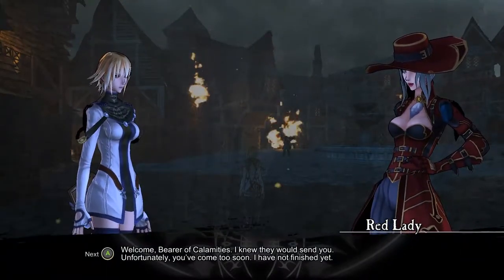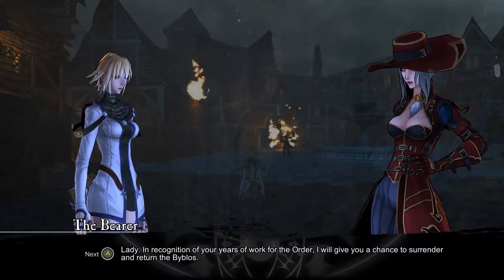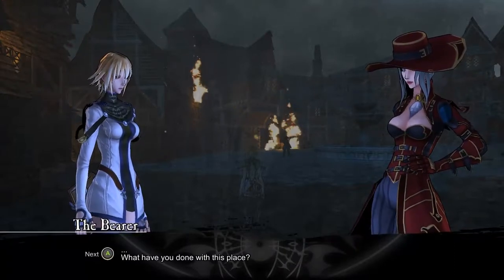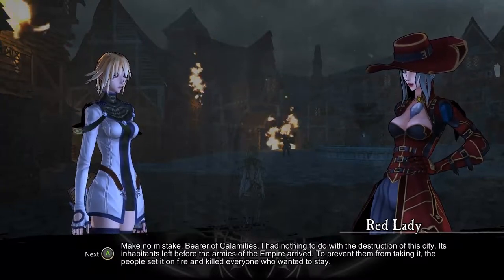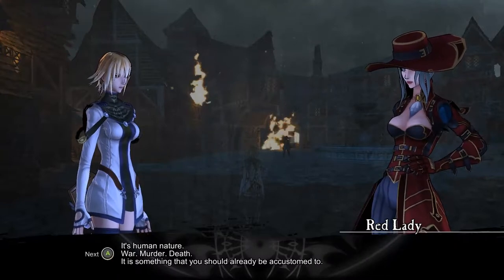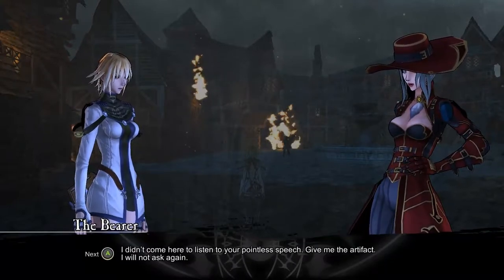In recognition of your years of work for the Order, I will give you a chance to surrender and return the artifact. As pragmatic as ever - I didn't expect a greeting from you. What have you done with this place? Make no mistake, Bearer of Calamities, I had nothing to do with the destruction here. There is the Holy Empire of Abel that is fractured. The ruling dynasty, which has been in power since the Empire's foundation, no longer rules due to various circumstances, and that has caused the Empire to fracture, which is causing a war right now.